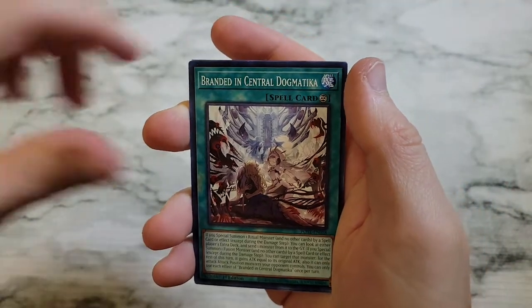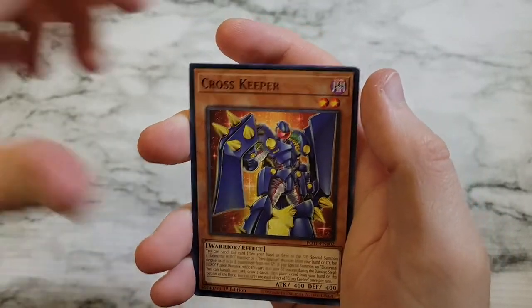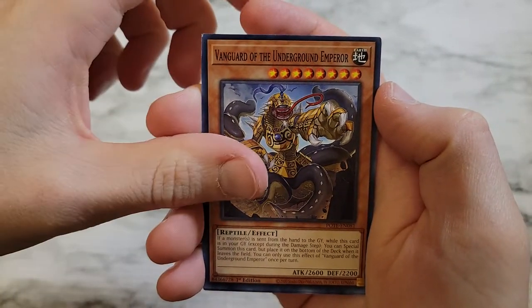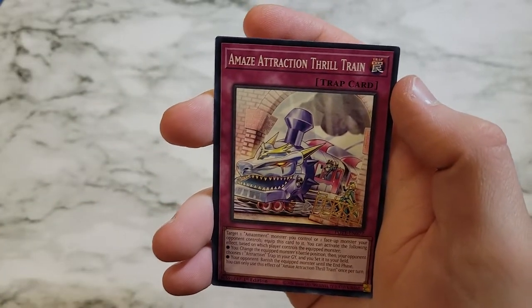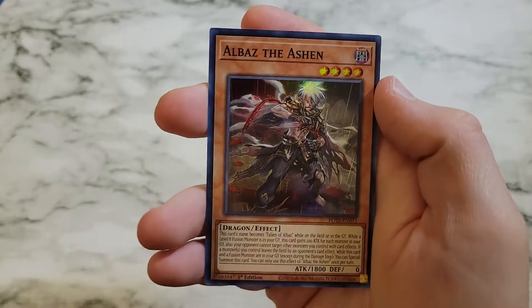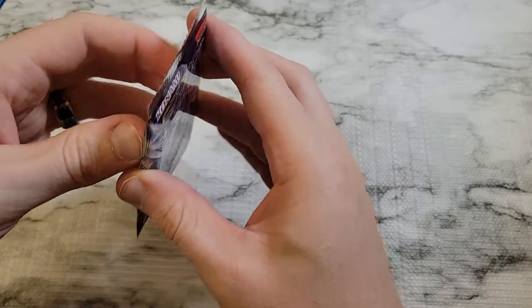Mokey Mokey Adrift, Branded Essential Dogmatica, Sprite Carrot, Brilliant Rose, Cross Keeper, Vanguard of the Underground Emperor, The Most Distant Deepest Depths, Amaze Attraction Thrill Train, and then Albaz the Ashen as a super rare. Four packs left — which one of them has our starlight?